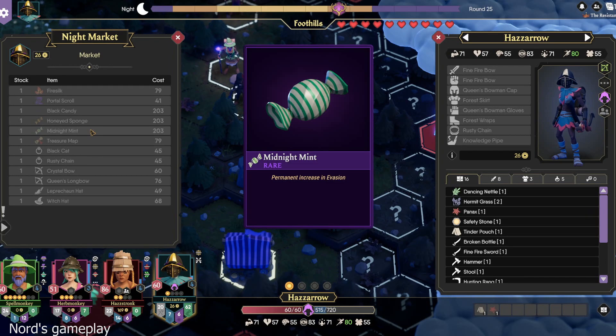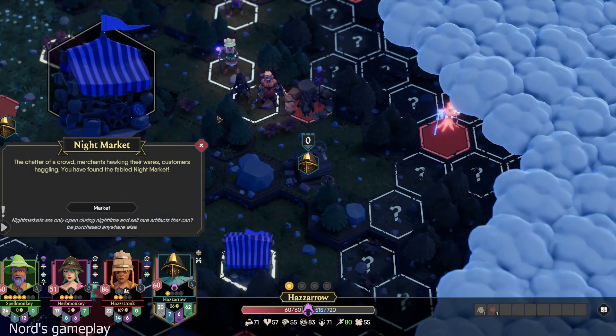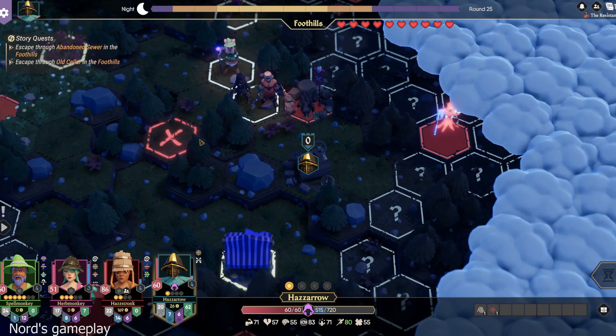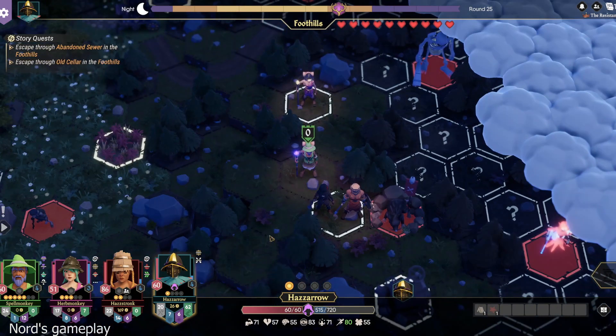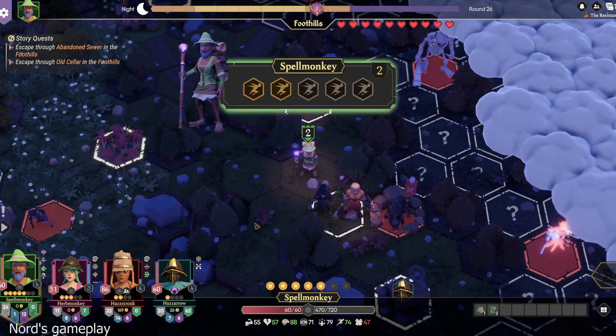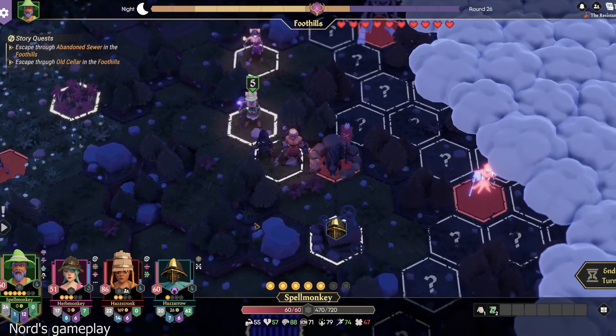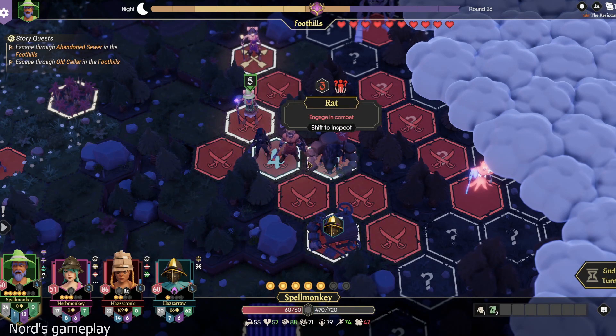Midnight mint — permanent increase in evasion. That's kind of cool. So it still has Arrow's turn rate? Yes, I just got in turn. I think I saw that they gave us an upgraded version of the game, because I think I saw that I have the soundtrack.